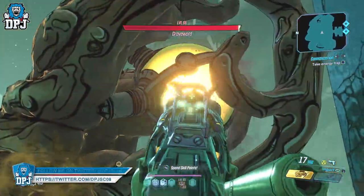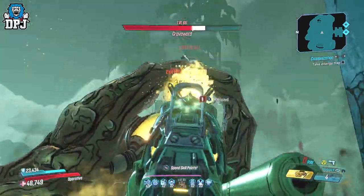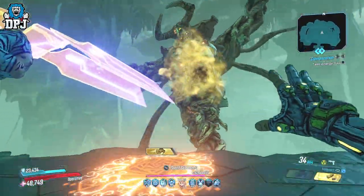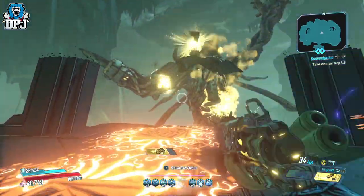My lazy Zane build, where I max out the Digiclone, already makes most weapons look decent — you hand it a decent weapon and the outcome is like tenfold, truly a force to be reckoned with. So it's obviously no different here with this Herald-infused Prompt Critical. Without that build, it's still one of the best pistols I've used in this game so far.